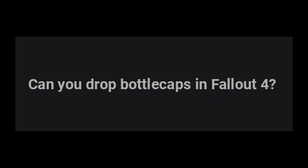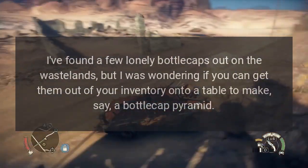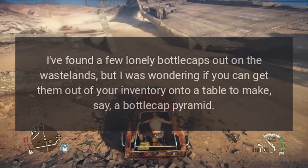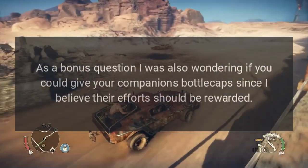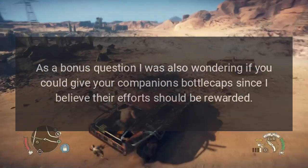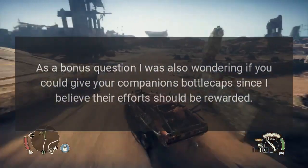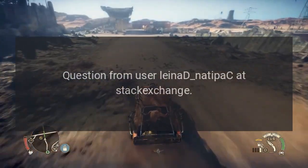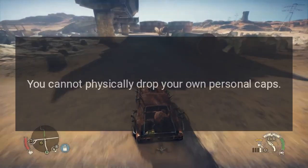Can you drop bottle caps in Fallout 4? I've found a few lonely bottle caps out on the wasteland, but I was wondering if you can get them out of your inventory onto a table to make, say, a bottle cap pyramid. As a bonus question, I was also wondering if you could give your companions bottle caps, since I believe their efforts should be rewarded. Question from user Lean Ad Natipa C at Stack Exchange.